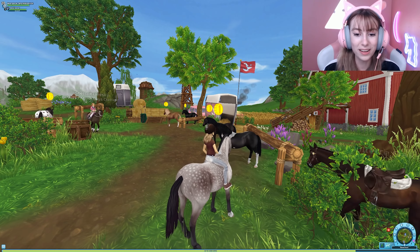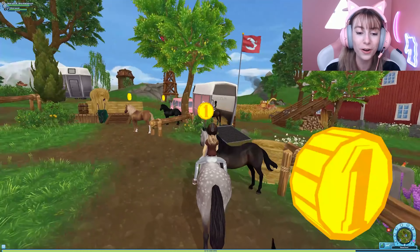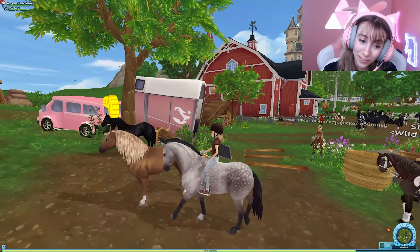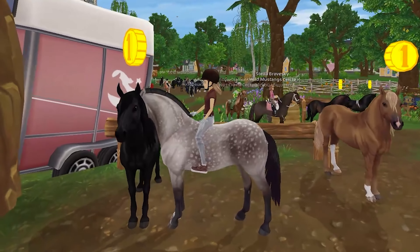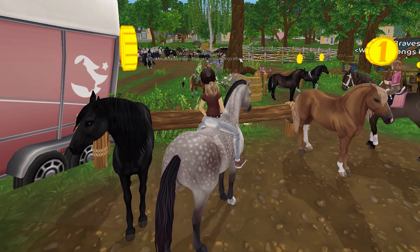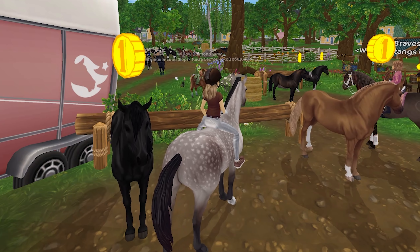Over here we have two gorgeous and iconic horses — the paint one with little splotches on its eye, which is so cute, and a darker brown with a dappled stomach. Then there's the caramel one I really like, and this one is literally the most beautiful full black horse I've seen in the game so far. Oh, I must say hi to bestie in the back! Willow Diamond Ham has a club name that spans four times across her — shout out to that iconic club name!